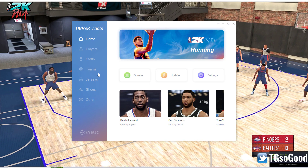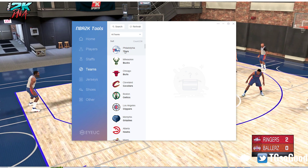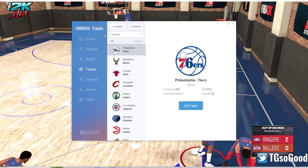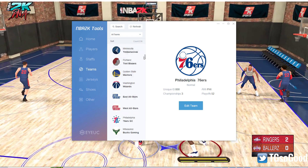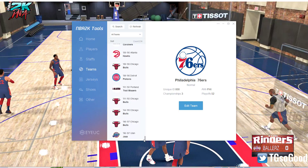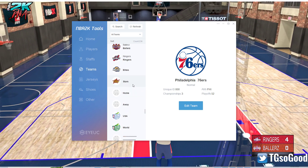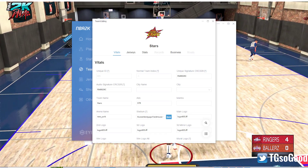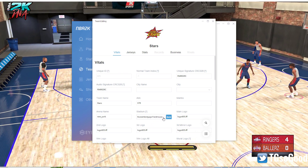2K Tools is up, so now I want to go to Teams and go to whatever team I'm controlling in MyLeague — in this case the 76ers. Actually, it doesn't really matter what team we go to since this arena will be used for every team. So I'm just going to select a random team — I'll select Stars — and go to Edit.